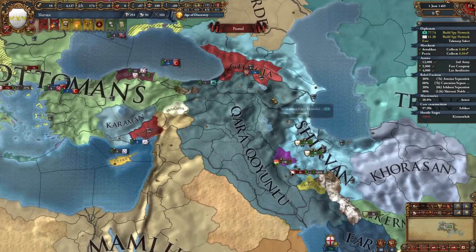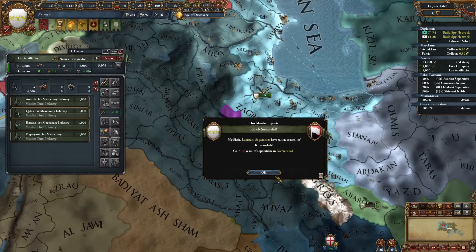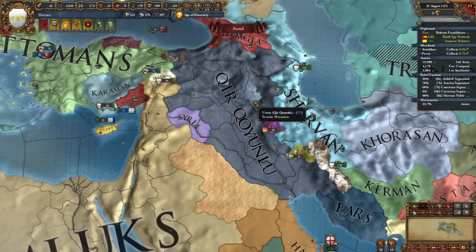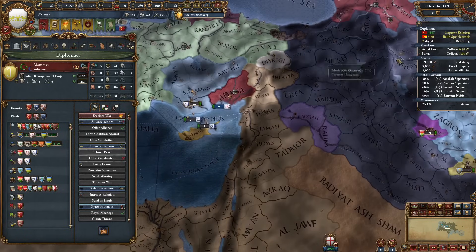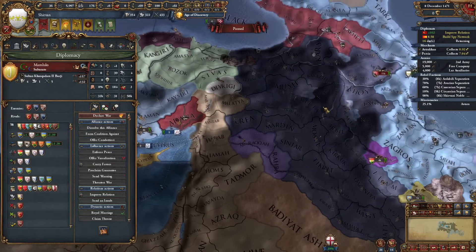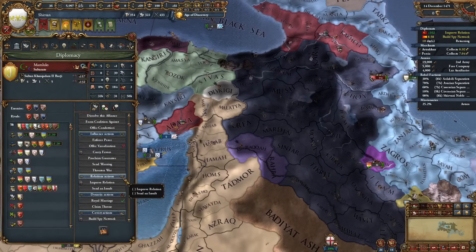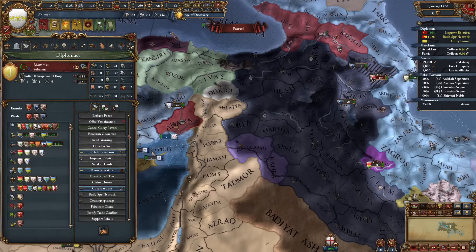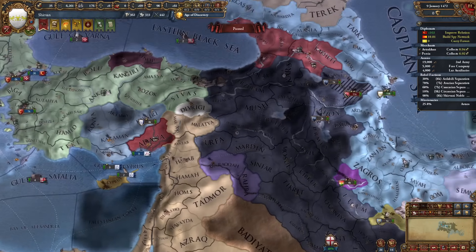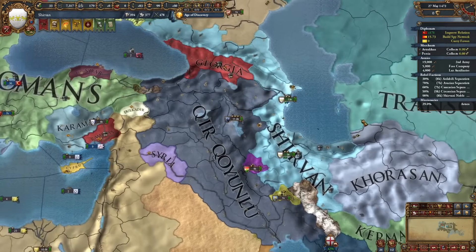Let's finally declare on Karakayunlu - I cannot do it myself, they're just a bit too strong. The AI formed Kirkayunlu - very impressive to see. I've improved relations with the Mamluks as well, so I'm going to get that alliance. They also have around a thousand in loans, so it's difficult to invite anyone into a war versus Kirkayunlu. I've lost so much government reform progress from these events.